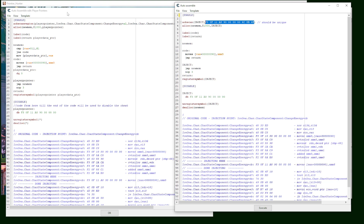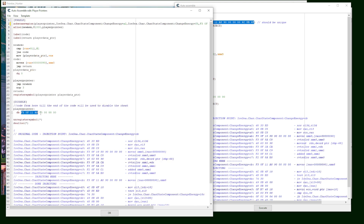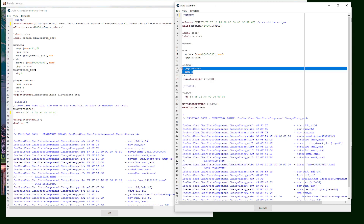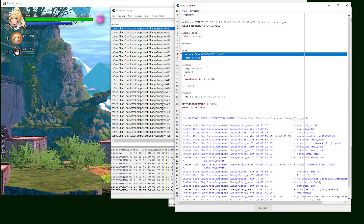Once you find the correct area, take the four instructions before the injection point — convert, convert, add, convert — and match them to my script. After that we have move, test, jump matching on both sides. After some game updates it may not be 100% identical, but it should look 80 to 90 percent similar. Once you've identified the right spot, copy the new AOB bytes here, paste them in, then copy the code below the disable/inject section and paste it in as well. Double-check both sides, then click OK.